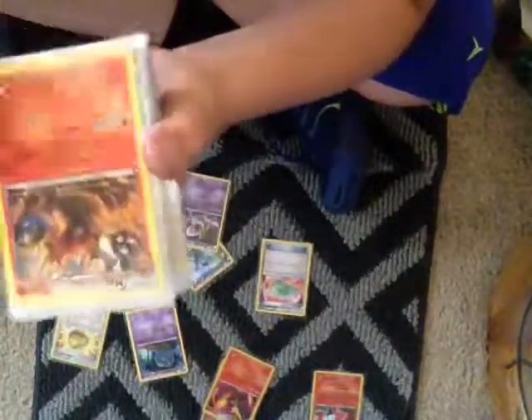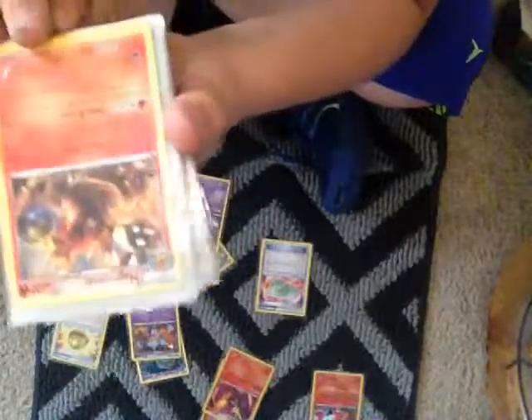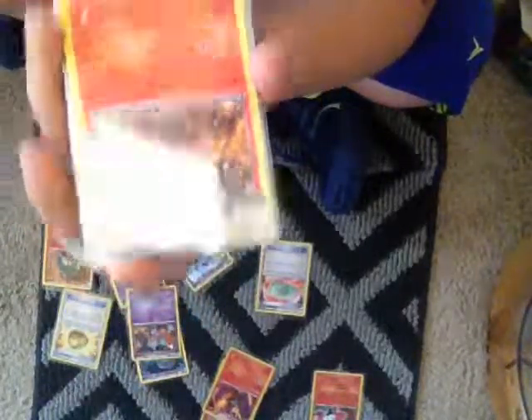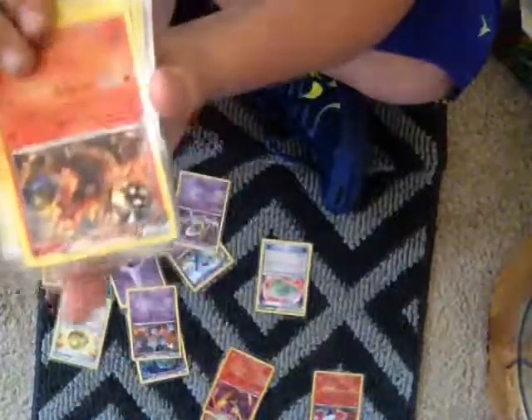Toxicroak, evolved from Krokrok. I got a Magmortar. And I do have the Electivire, but I don't really have the other cards — like the Electric side. I have it all, but I don't have good Electric cards.